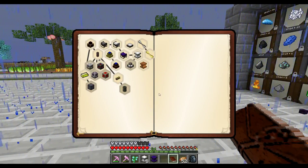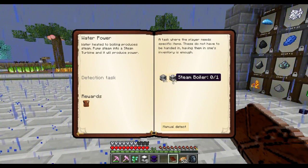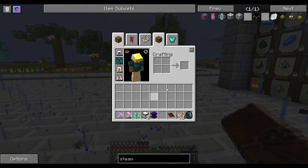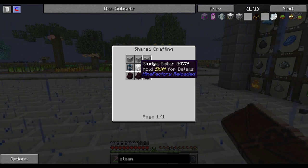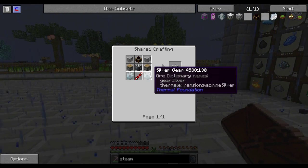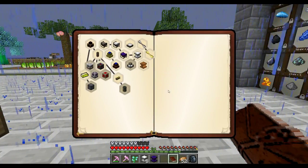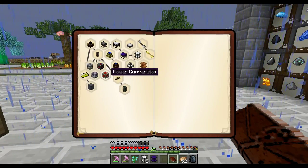We get 16 potions of regeneration and then we'll be done with that. For water power, we need three steam turbines and a steam boiler — did we try that before? We're going to need another brick stairs and a sludge boiler. It'll take iron gears. I may just craft these off camera and do it that way.